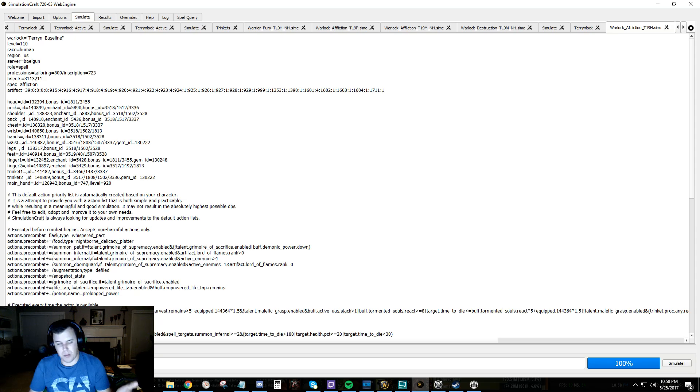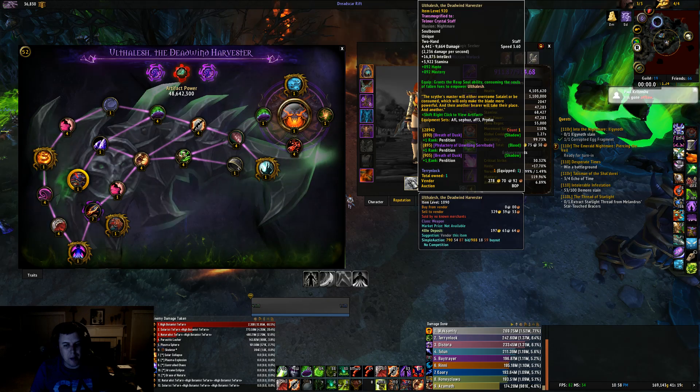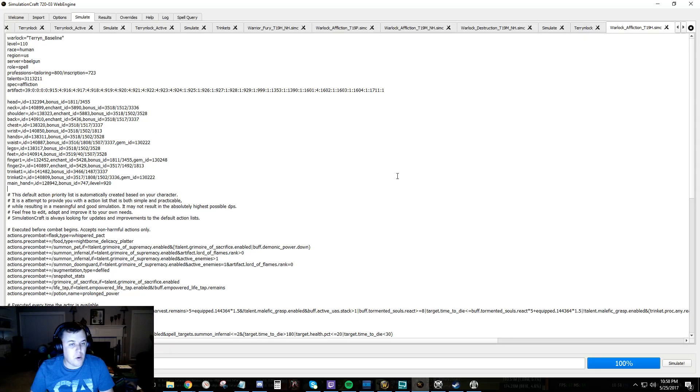How do you represent that in SimCraft? It's very simple. You go to the item — we're going to go to our main hand. In-game, my main hand is 920. So we've taken our main hand, got our ID, got our bonus ID. What is important is you can do comma, i_level equals 920. Boom — item is now at 920. You can do that to any of these things and pretend you also have a 925 Draft of Souls.